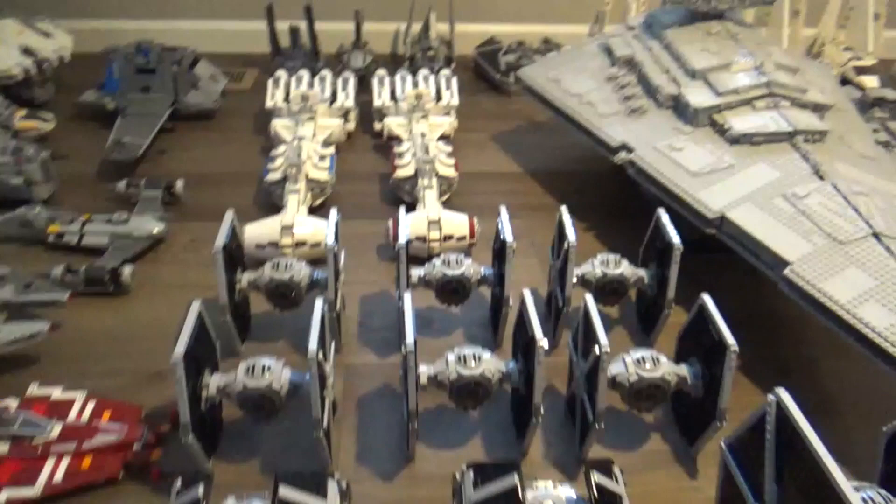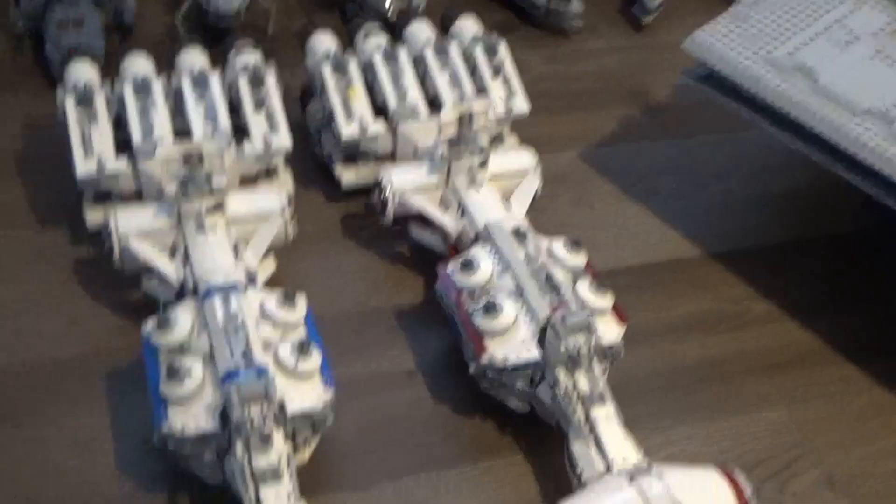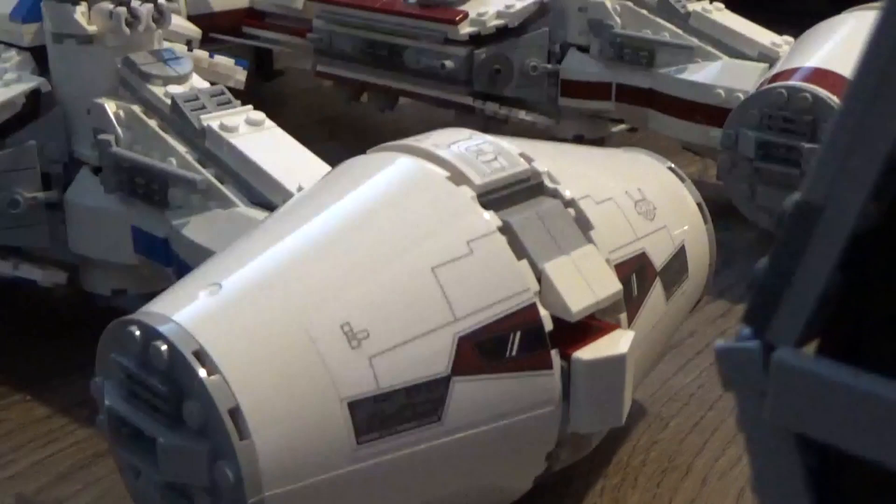Behind the TIE fighters, if you saw my last upload, is the Tainted 4 and a second one I modified to have blue markings. I didn't put the red markings on the hull but added blue markings just to add a little more flair and have it stand out.